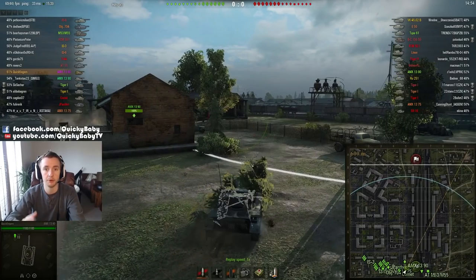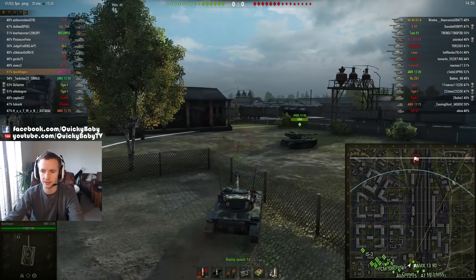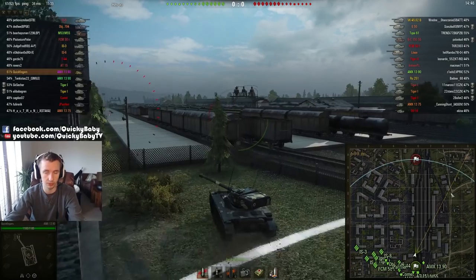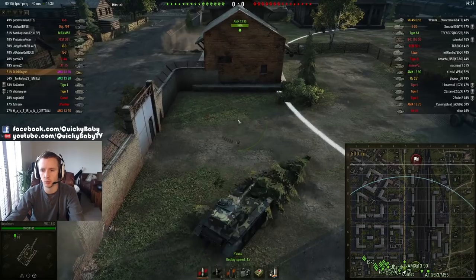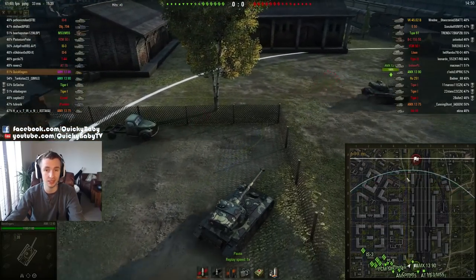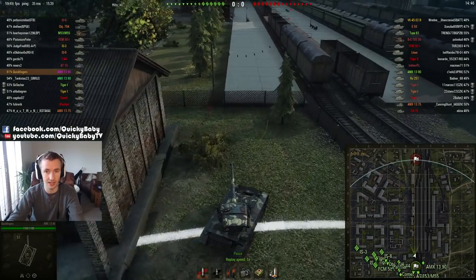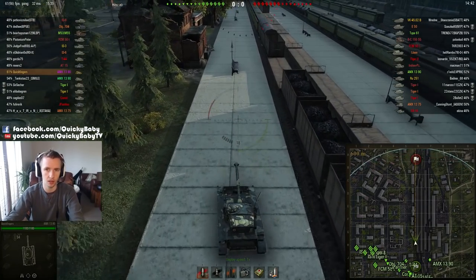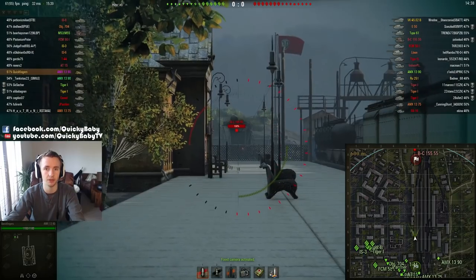There are a couple of useful tools for you on the mini map. We can see this cyan circle — this is the maximum spotting distance that is possible in the game of 445 meters. As I'm playing on Ensk, this is a very small map so it's hard to see, but this white square is 500 meters away from your vehicle and that is the maximum rendering distance in the game. Outside of 500 meters they physically won't appear on your screen, but that still doesn't mean that you can't shoot them — so do have a go if you think you still know where the enemy are.